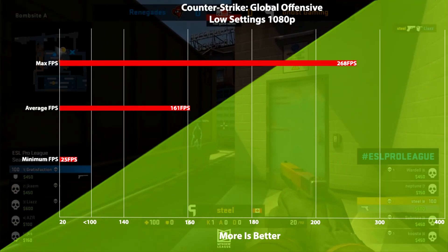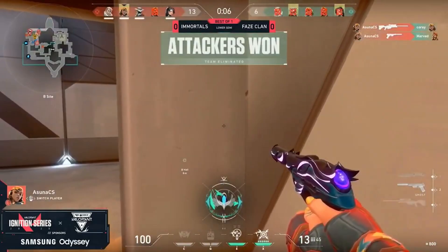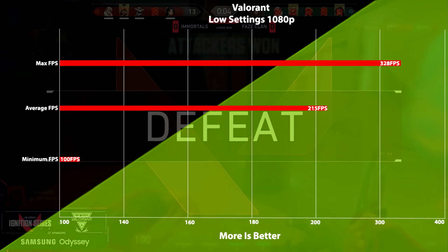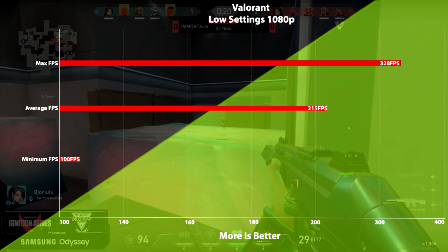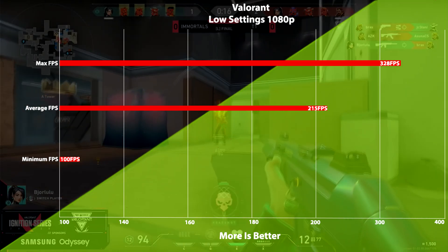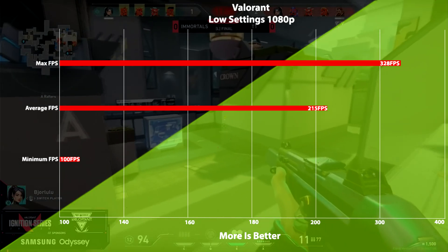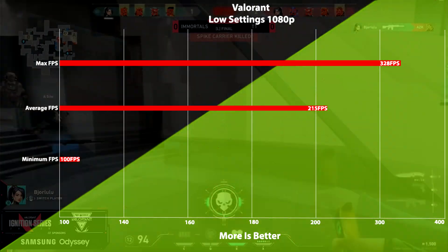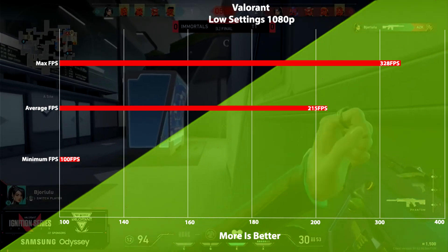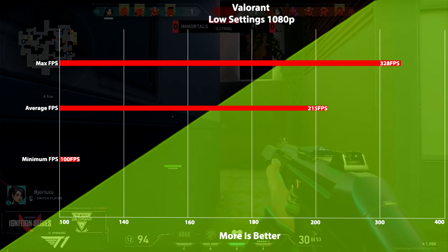This is still a fairly playable experience. Continuing with our esports titles, we have Valorant running at 1080p low settings, which sees similar playability to CSGO. We got a max fps of 328 and an average of 215. This time we see much better lows as we only dip down to 100 fps, which is very nice and very playable for all competitive FPS needs.